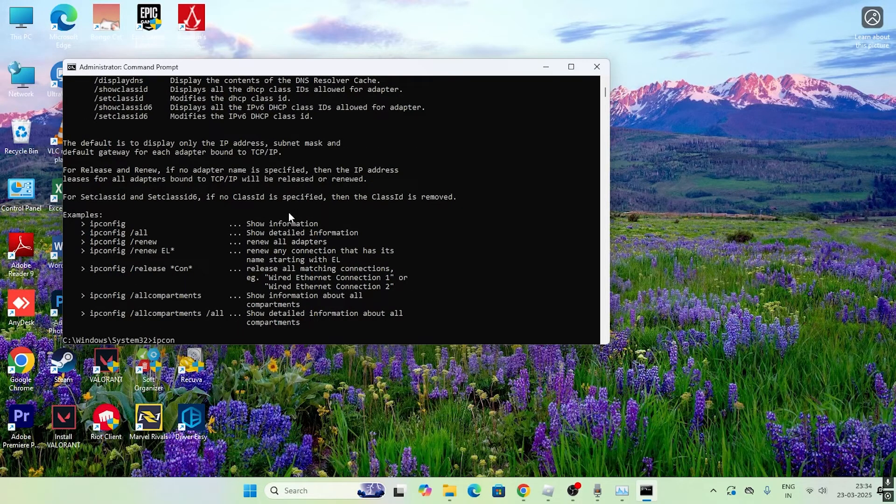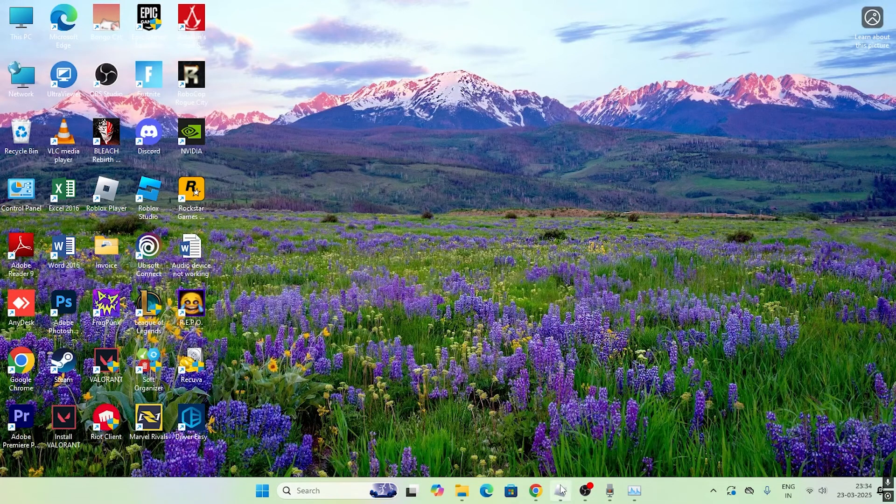Continue with 'ipconfig /release' and press Enter, then finally type 'ipconfig /renew' and press Enter. Once all these commands are done, close the Command Prompt and go back to Roblox.